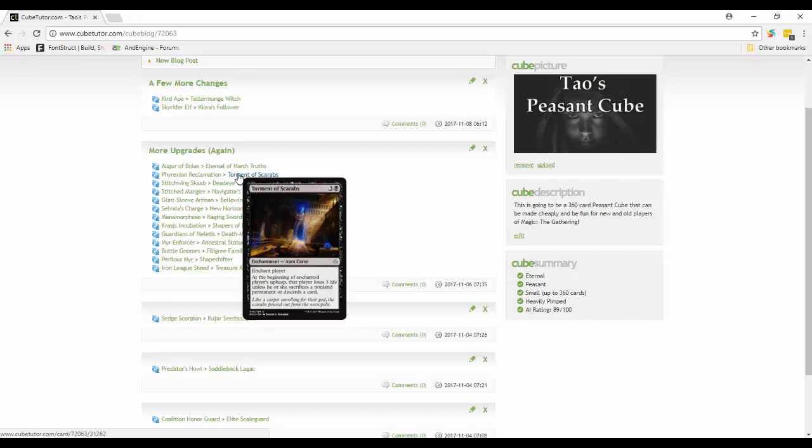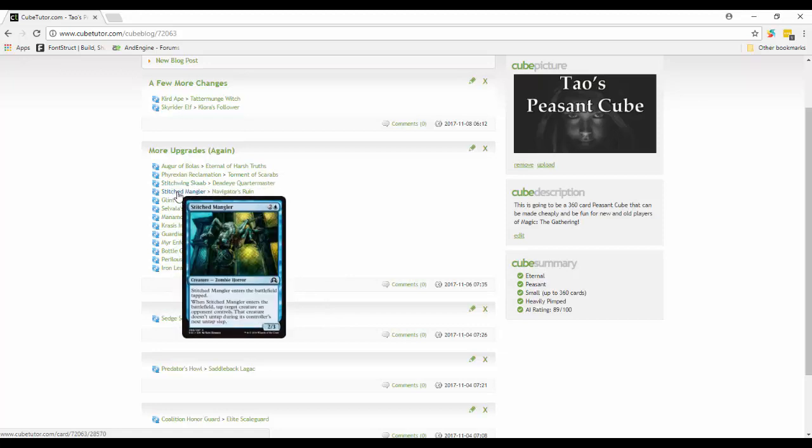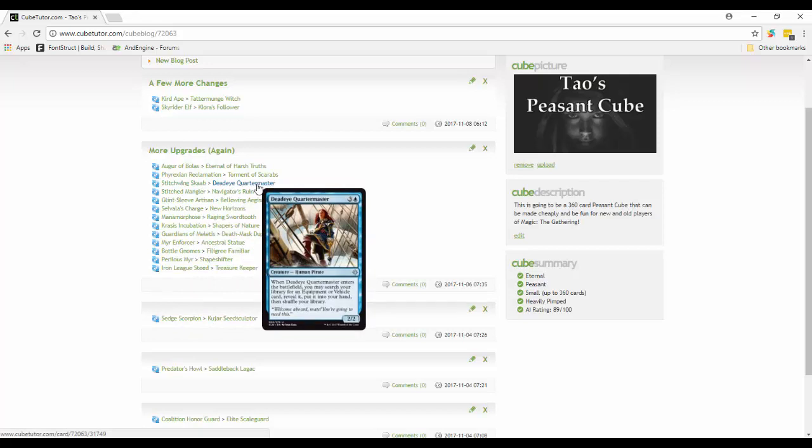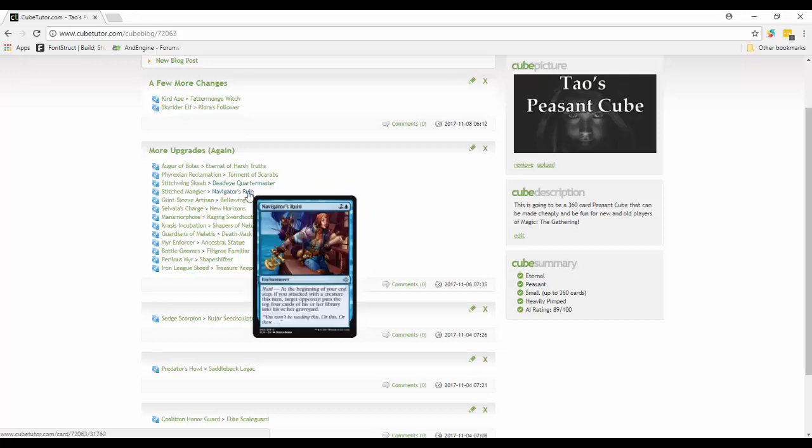Stitchwing Skaab and Stitched Mangler are both okay zombie cards. Looking at Ixalan cards instead, Deadeye Quartermaster is a little better - four mana 2/2 that lets you search your library for any equipment or vehicle, reveal it, and put it in your hand. That's pretty sweet - being able to tutor out an artifact or vehicle could be really relevant since we have really good artifacts and vehicles. Navigator's Ruin from Ixalan is another one: at the beginning of your end step, if you attacked with a creature, target opponent mills the top four cards of their library. This fits with the blue mill strategy where blue could potentially mill out some players.